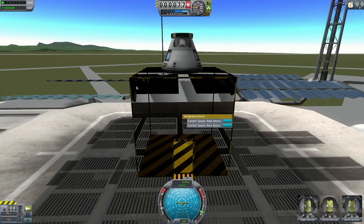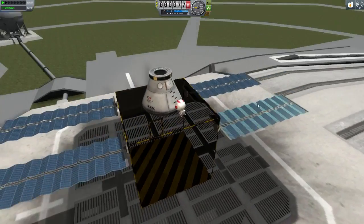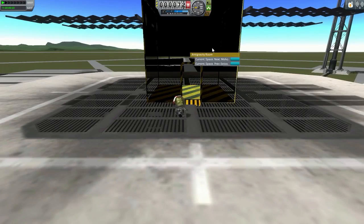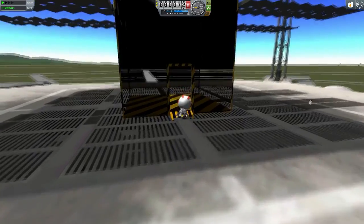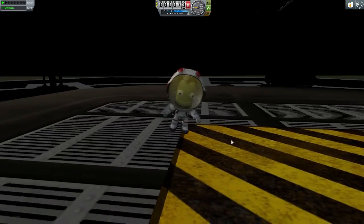Currently there's no gravity in here because we have space selected. So if I get a Kerbal out, we'll get Roger Kerbin. This thing does require quite a lot of electricity. It has a mass of 100, I believe, which is more than the typical fuel tank that we use. As you can see, he's floating right now.